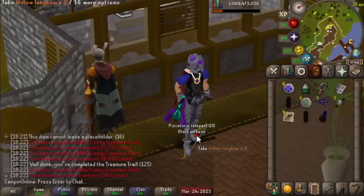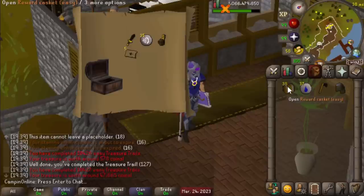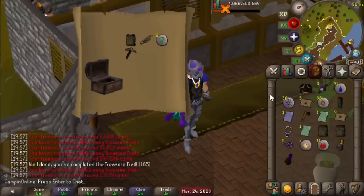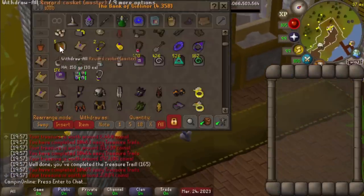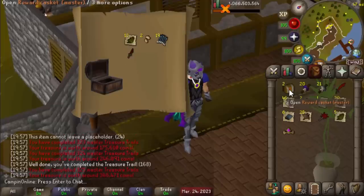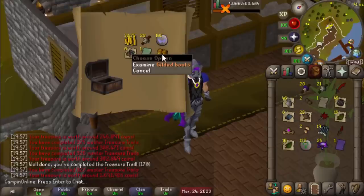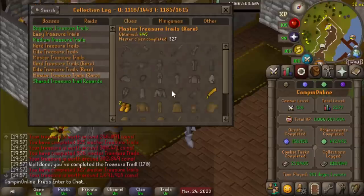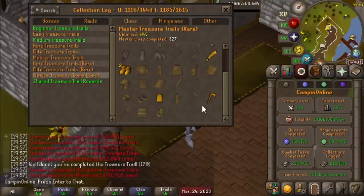That was a pretty underwhelming 125 easies. And then since Theo keeps complaining about it, we'll open up the five masters as well. Tiara — not a new unique unfortunately. No way, that's the first piece of duplicate gilded we've gotten! That's a bit unfortunate that it's a dupe, but I am never gonna be upset with a piece of gilded. I was not expecting to get that just from opening those five masters — thank you Theo for making me open those, that's a pretty exciting way to end the stream.